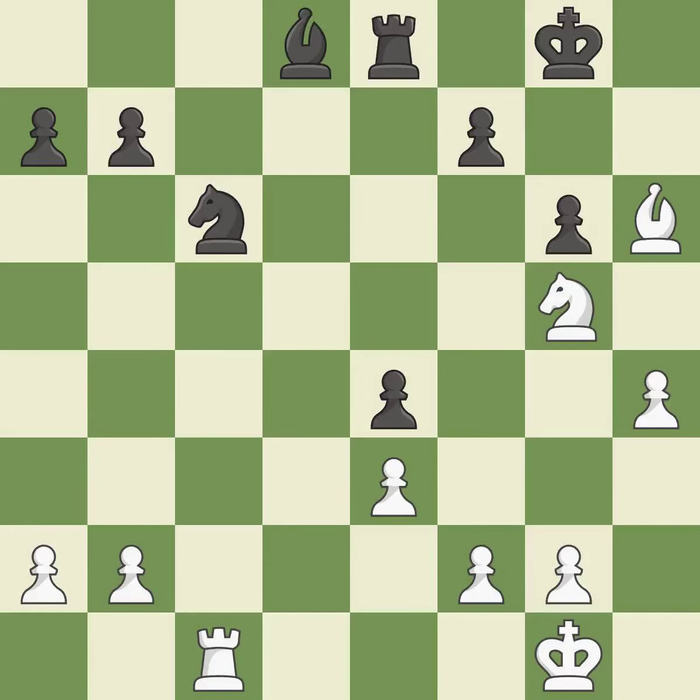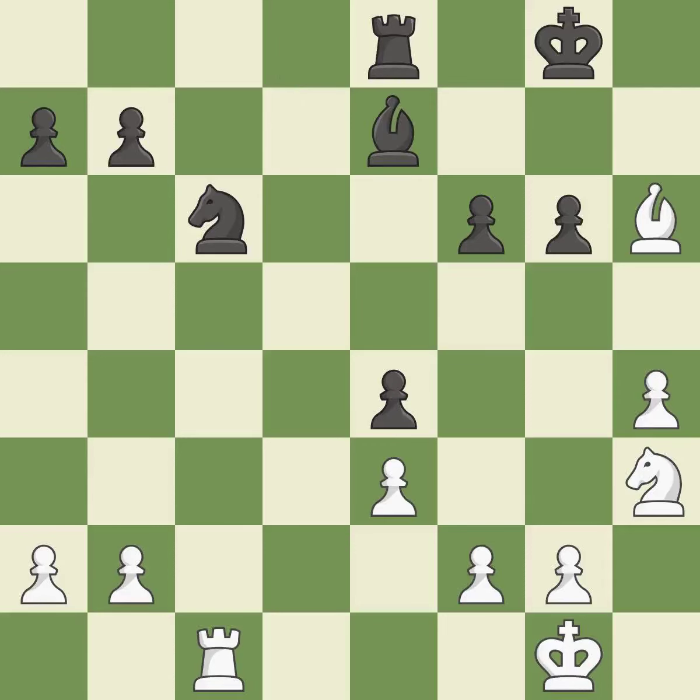This ignores an opportunity to threaten winning a pawn, and allows the opponent to kick a knight — it is an inaccuracy. This strikes a rival knight — it is ideal. The knight is thus brought to safety. This moves the bishop to a more active square, making it gain scope. This threatens to take an open file with a rook. Now that the rook is on an open file, it is easier to control squares all over the board — it is ideal.